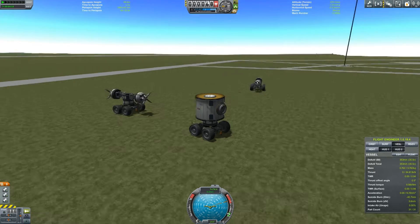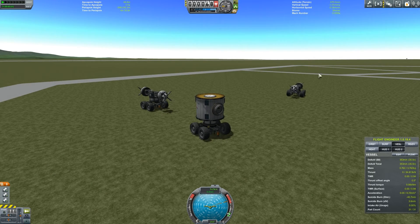Hello everybody and welcome to Kerbal Space Program Career Mode with me, Reinstein. I've got a cool contract that I've been asked to do — they want me to build a surface outpost on Minmus.